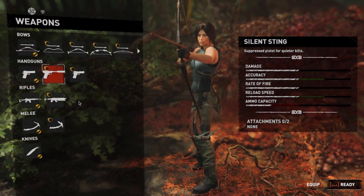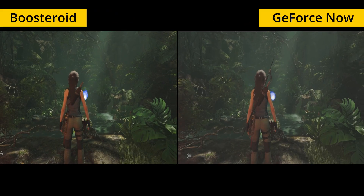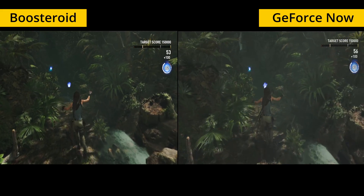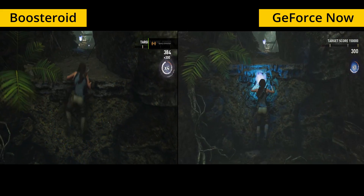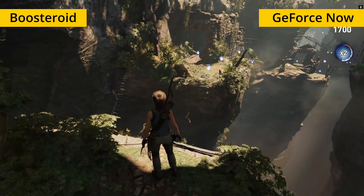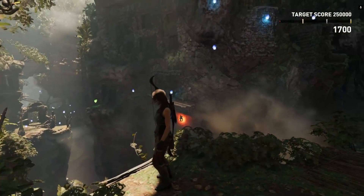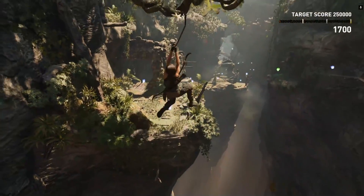The next game we tested was Shadow of the Tomb Raider, also played on the highest game settings. The two services provided equally good performance. We did experience some slight stuttering at the start of our gaming session with both of them, but it was fine afterwards. RTX also worked well with both GeForce Now and Boostroid without noticeably impacting performance. At one instance, ray tracing did lead to an unusual drop in framerate in Boostroid, but we didn't encounter that issue again in subsequent sessions.